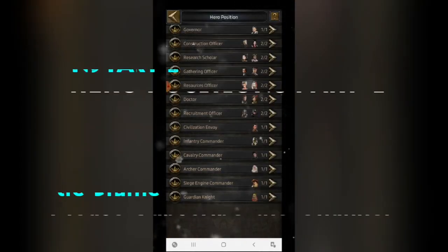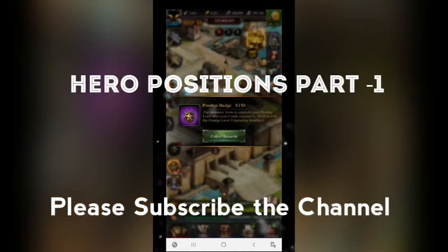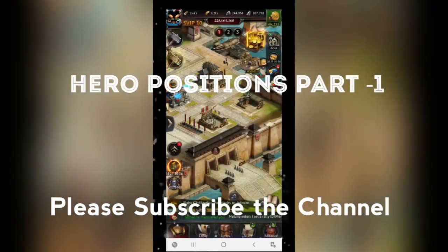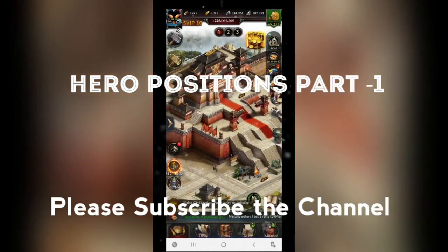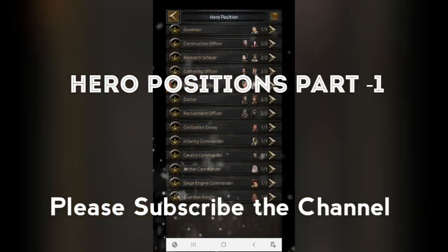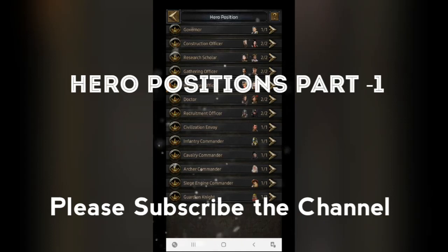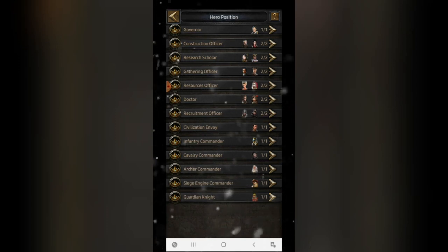When it comes to the position, there are two different options to access it. One is from the wall, and the other is from the main caster. From the main caster, you can click on the hero position and get a full overview. There are several hero positions, each with different benefits at different states.